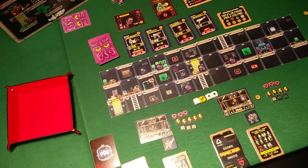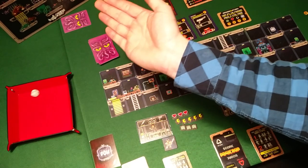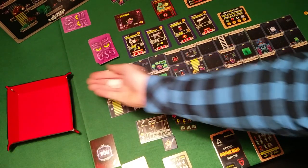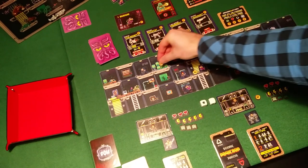Now it's the Bugbusters again. They can choose which one goes first — either Mo or Mei — but in this case it doesn't really matter. Let's start with Mo. He has a Buggy in front of him and he will kick it in the face, since ranged attacks are disabled. One skull — which is good. And the defense roll for the Buggy is a blank, which is also good. So he dies, and we get another two coins here.